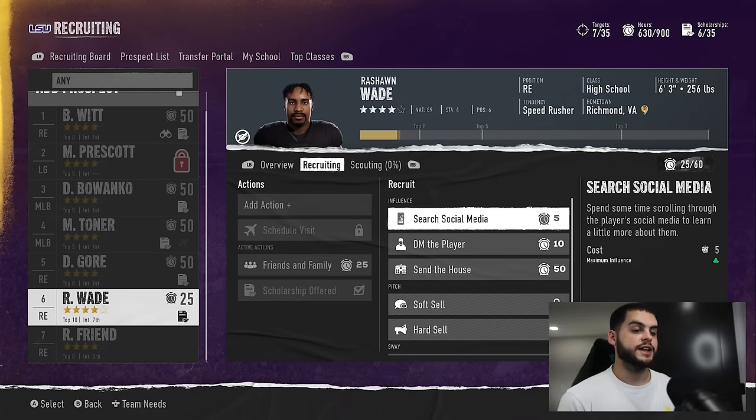Don't forget about players that aren't being heavily offered. A few weeks in, filter five-stars or four-stars and you may notice someone only has one offer from Ole Miss or Arkansas. These could be hidden gems. If you're at week five, six, or seven and there are four-stars being untouched, go check them out. Since no one's recruiting them, you don't have to spend a lot of points — you can get in lightly and potentially land a great player.